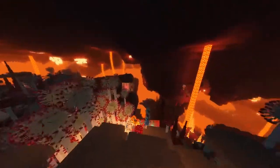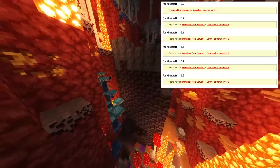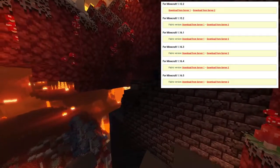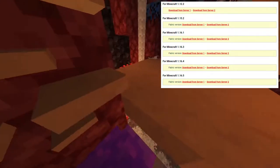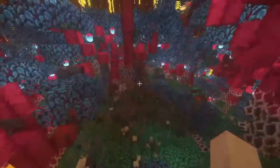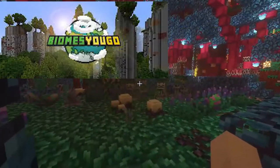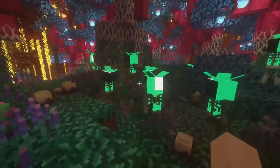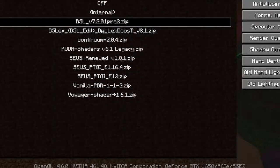The mod actually started for 1.12.2, then versions 1.15.2, 1.16.1, 1.16.3, 1.16.4, and the current one I'm using is 1.16.5 — remember it's a Fabric mod. Compatible additions include the Nether Biomes data pack, Cinderscapes, and Other Biomes You'll Go. You can also add the Extra Particles mod, which gives it those little extra particles to make it even more lively.